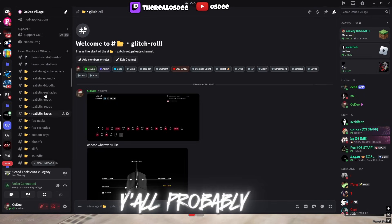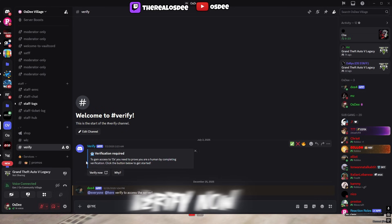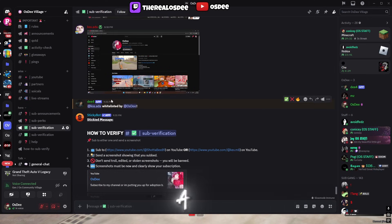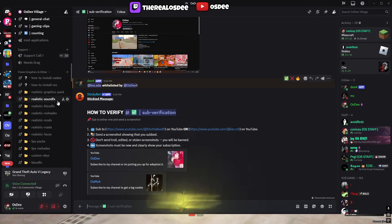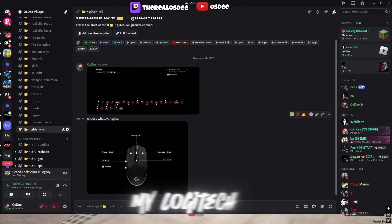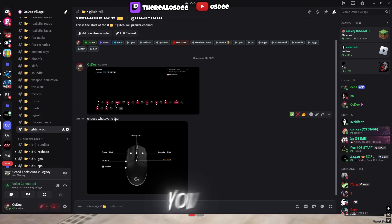Go ahead and go to Ratify. Go down to sub-ratification — it's in the screenshot — subscribe to my channel and I will ratify you so you can get access to the channels. Once you do that, you will see the category right here: '5M Graphics and Other.' Go down and you'll see 'Glitch Roll' — my Logitech settings will be right there.